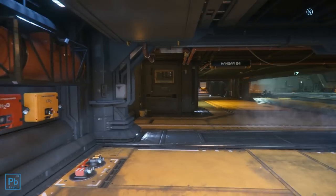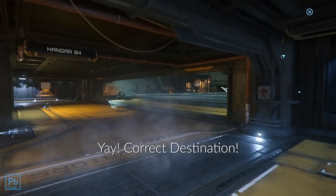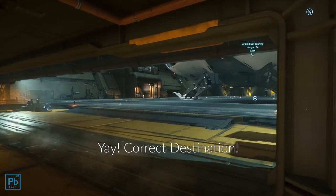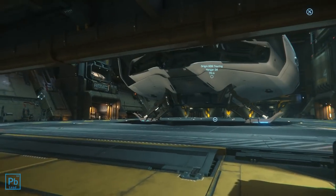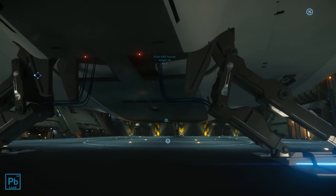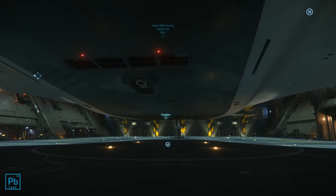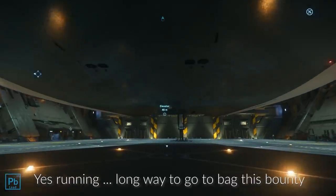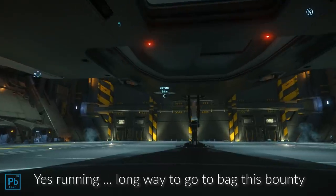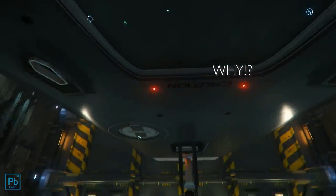If, however, you're looking for something that isn't a Perseus, well, it's a little more complicated. First, we'll need to sort out a few terms. When you hear war bond, it means paid for with cold hard cash, which for most viewers is probably the means you were already thinking of using. Credit means using credit on hand from CIG, which is usually from melting or returning ships you've already purchased. These offerings are different from war bond offerings.